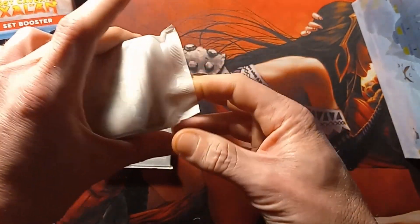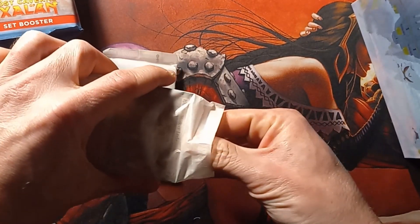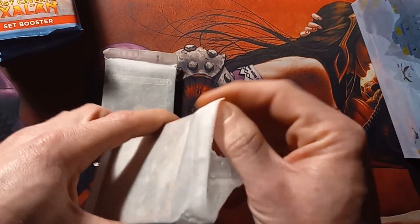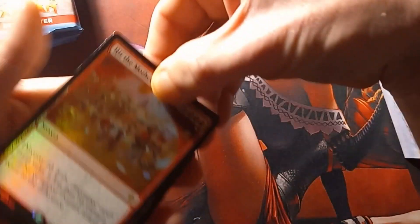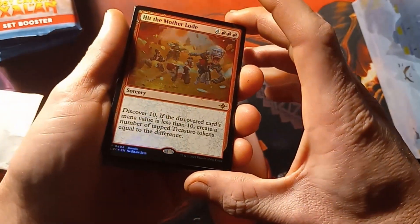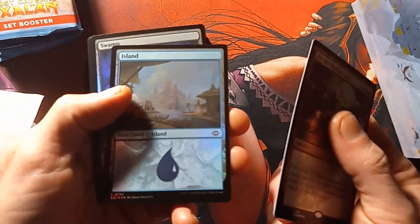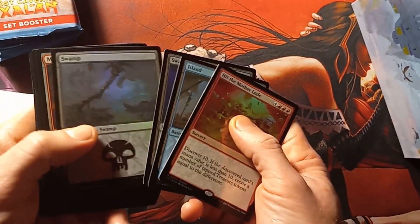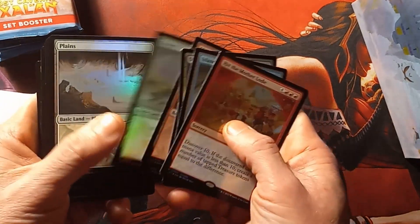I appreciate these are just regular little plans. I think I'm all open. Foil hit one of them — bundle. Foil lands? Yeah, I use the foil lands. Kinda cool.